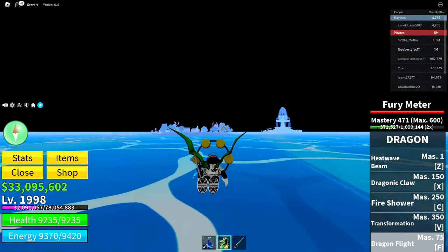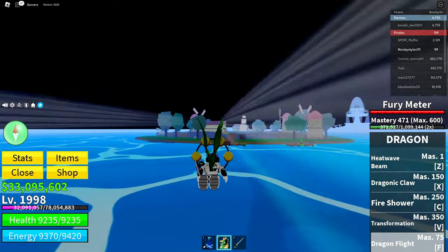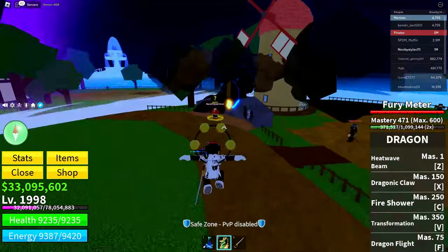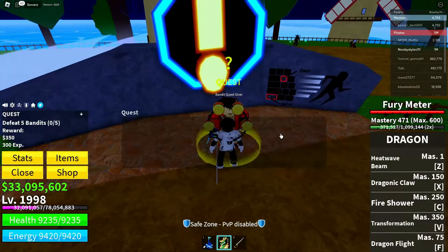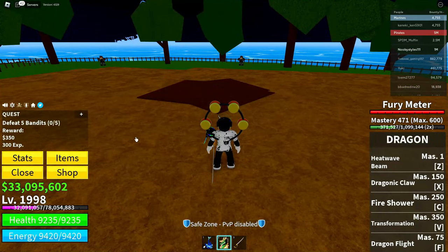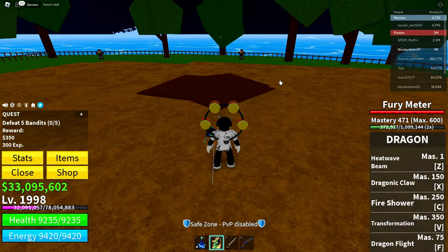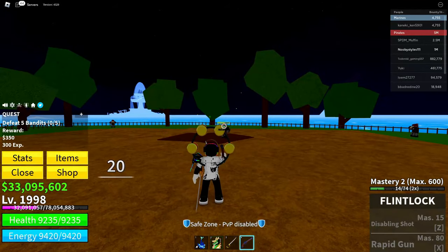Now go back to the spawn area. Get yourself a quest from the bandit quest giver, then use that weapon to defeat the bandits. I got the Flintlock so I need to equip it. Equip the Flintlock and start shooting guys to get the quest completed.